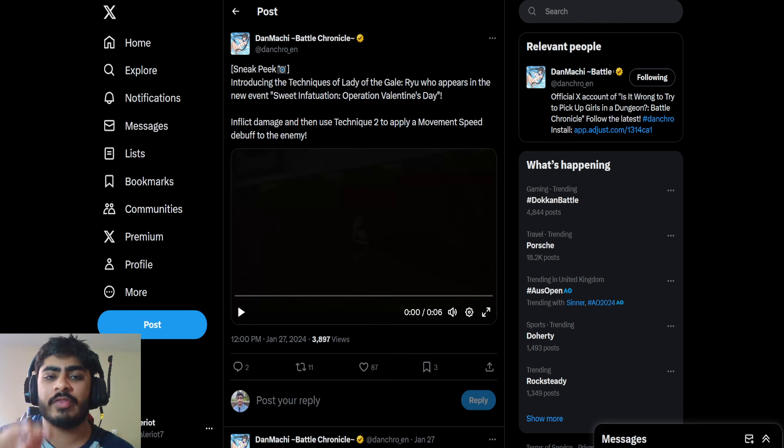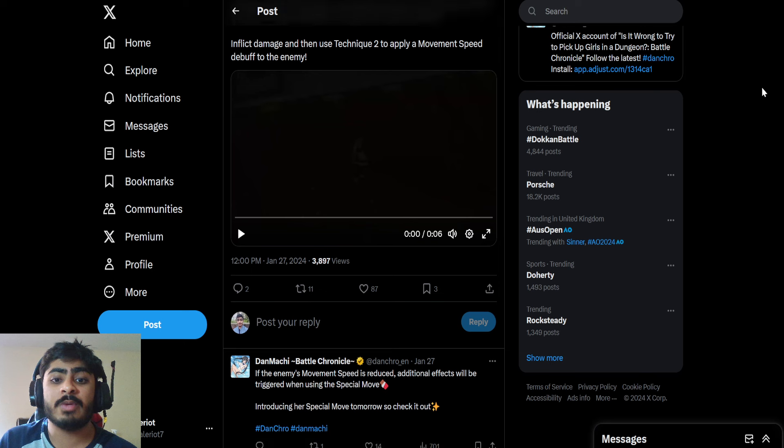Before we get into the actual video, let's read the tweet caption: 'Introducing the techniques of Lady of the Gale, Ryu, who appears in the new event Sweet Infatuation: Operation Valentine's Day. Inflict damage and then use technique 2 to apply a movement speed debuff to the enemy. If the enemy's movement speed is reduced, additional effects will be triggered when using the special move. Introducing the special move tomorrow, so check it out.'